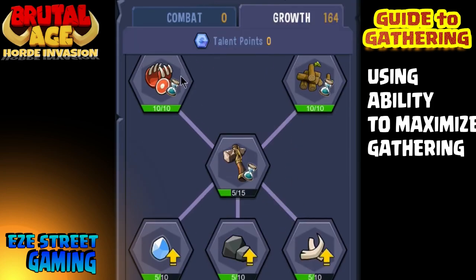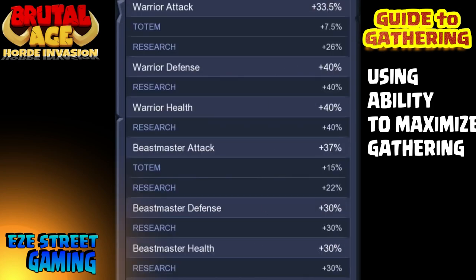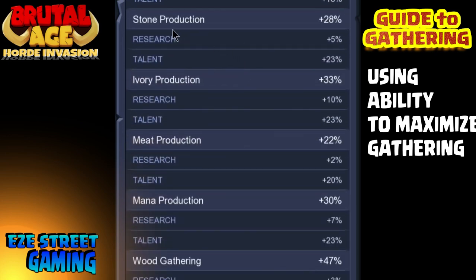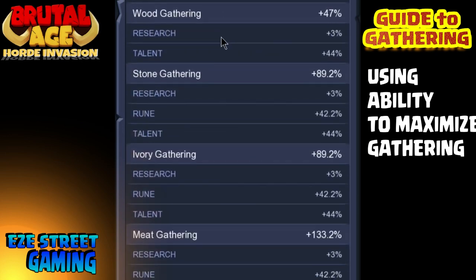By doing this, yes, I have to switch back and forth. I'm looking at the difference — I was at about 15% bonus on gathering, and now my bonus is at 47% on wood, 89% on stone and ivory, and 133% on meat. It's a huge difference just by changing the talent page.